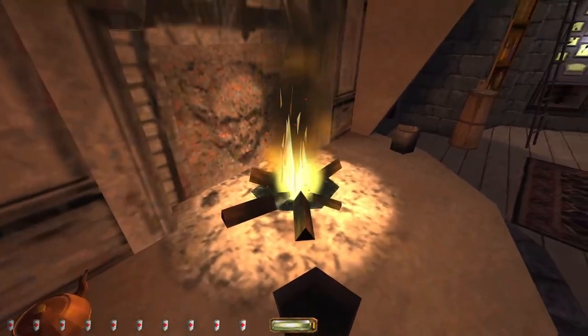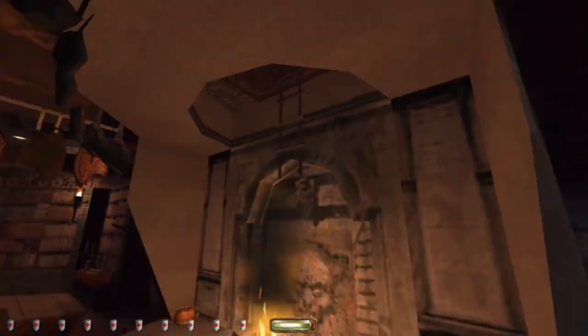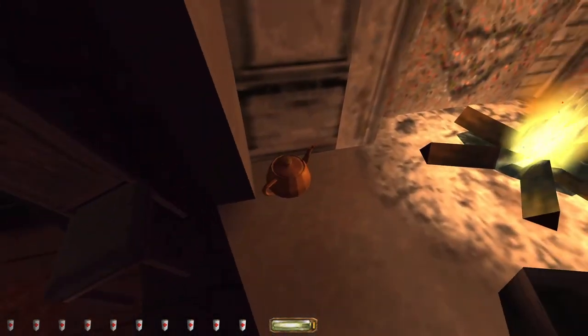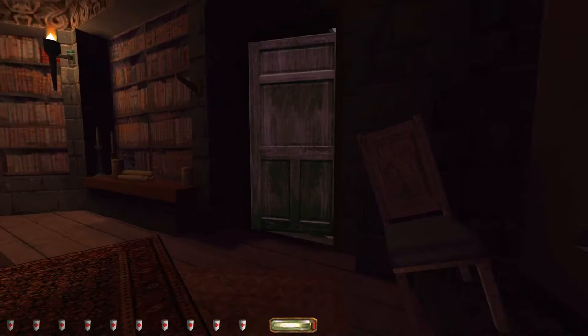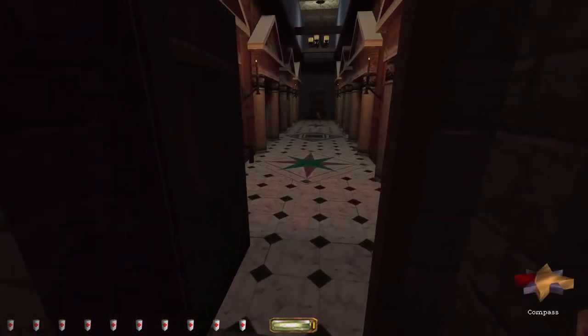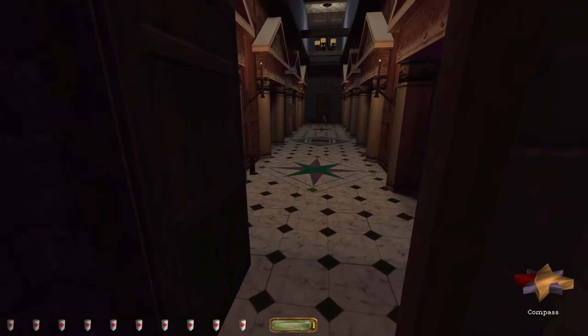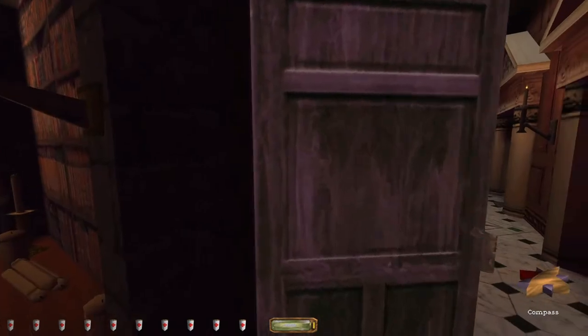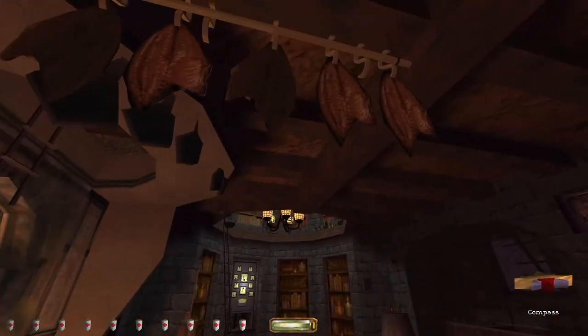That door's locked. We've got a fireplace. Well, there's a ladder in the fireplace. We have a Yuta teapot. Nice. I guess I'll get it - I'm just going to destroy my compass. What am I seeing at the end of the way there? Oh, brew.